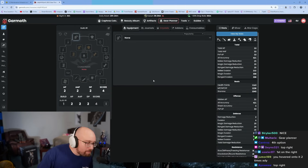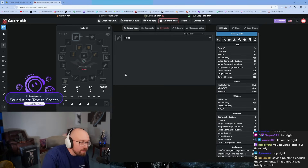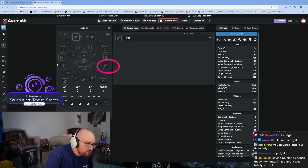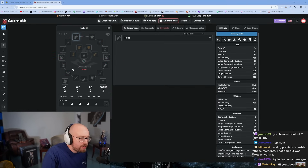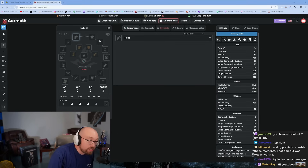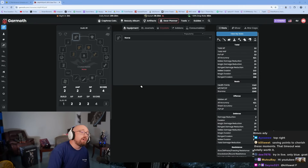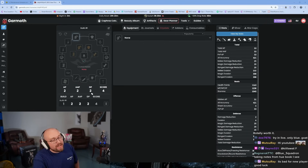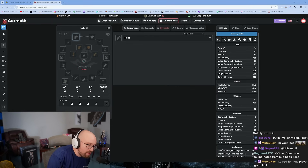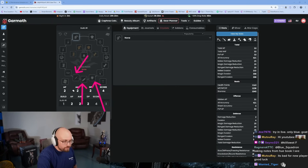In Black Desert Online, this is what your gear wheel looks like completely empty. You have your gloves, boots, chest piece, and helmet — that's your armor set. You have accessories: two rings, two earrings, a necklace, and a belt. You also have three weapons: main hand, awakening, and offhand.